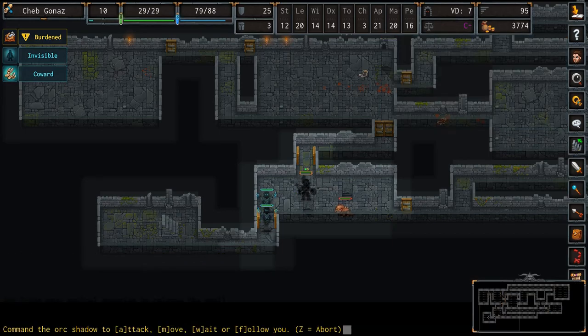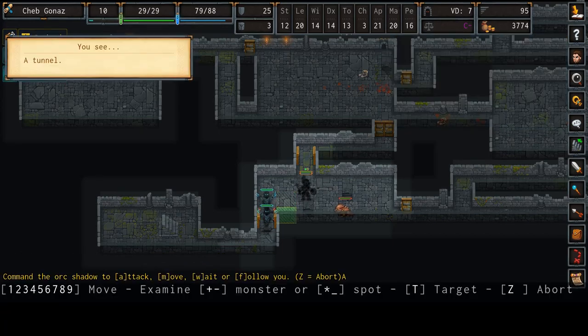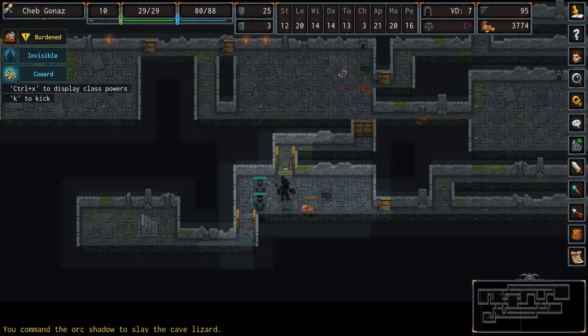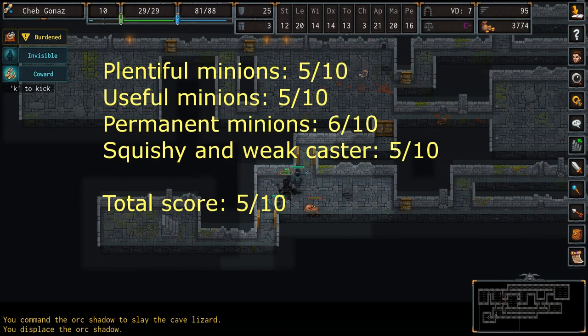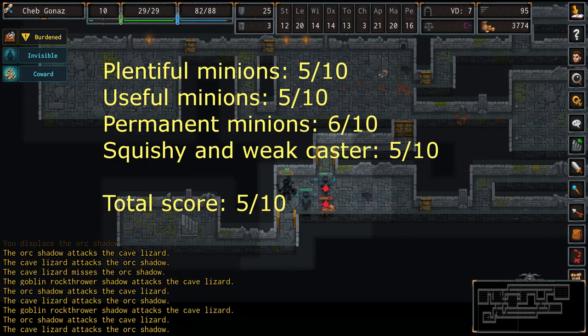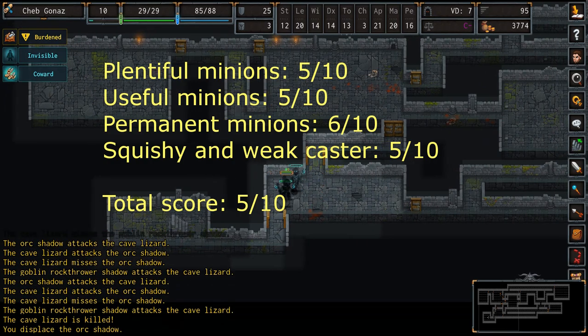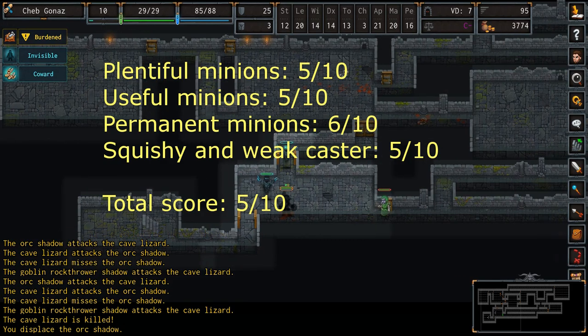So the golden pillars of satisfying necromancy have been covered. All that's left is to give the final score for its minion gameplay. Plentiful minions: 5 out of 10. Useful minions: 5 out of 10. Permanent minions: 6 out of 10. Squishy and weak caster: 5 out of 10. Total score: 5 out of 10.